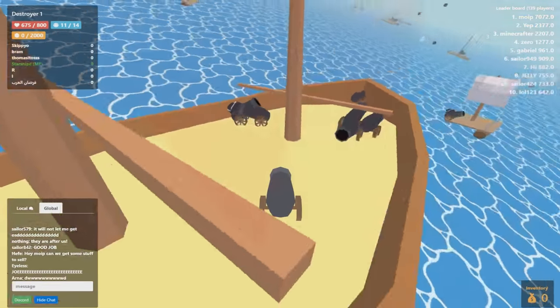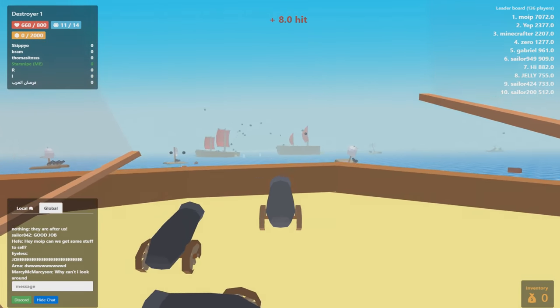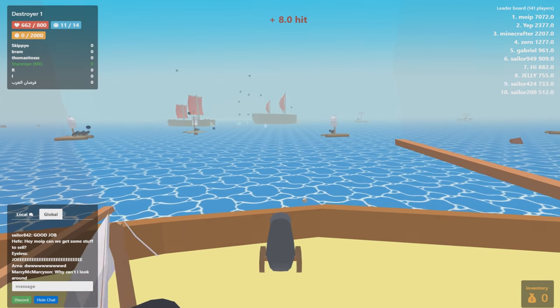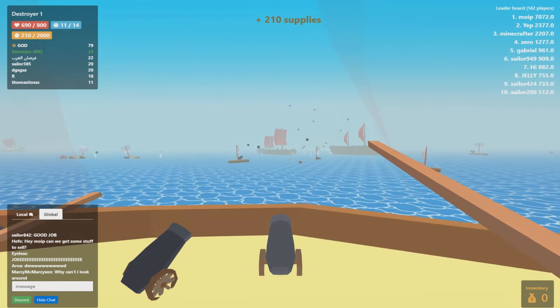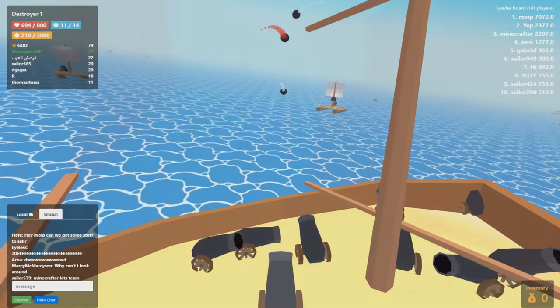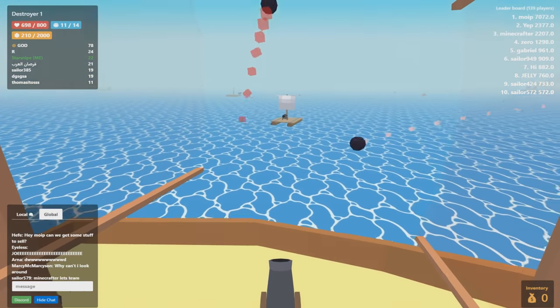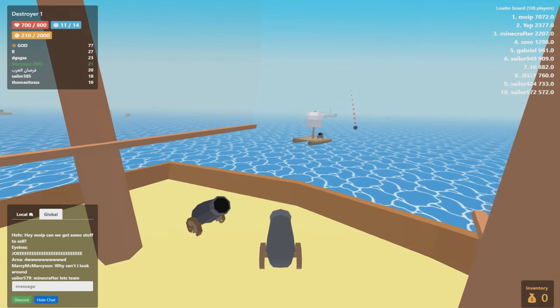We got a pirate ship, we're pirates on the seven seas with our crew. Just look at this barrage of cannonballs going everywhere! We're lucky enough to be out of a destroyer. I'll kind of explain the game — I've been playing for like five minutes so I'm already an expert, and if you're taking that seriously, I'm so sorry.